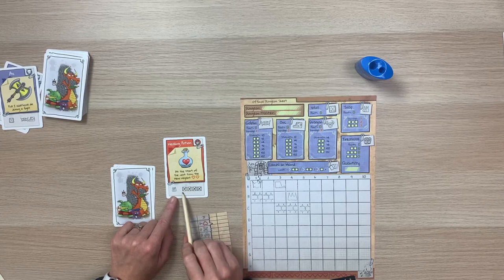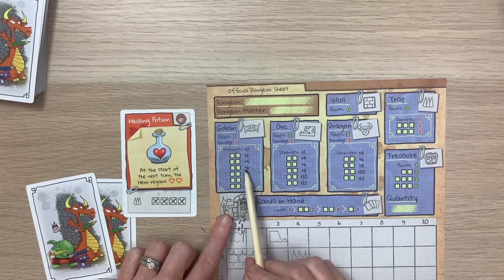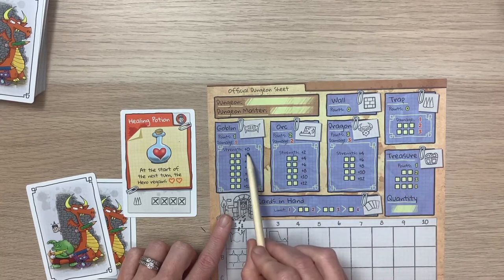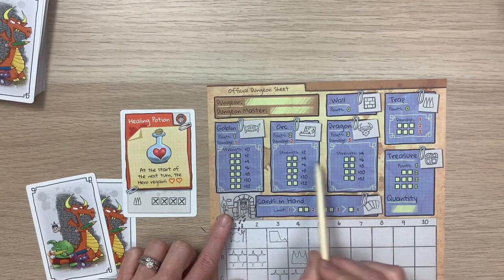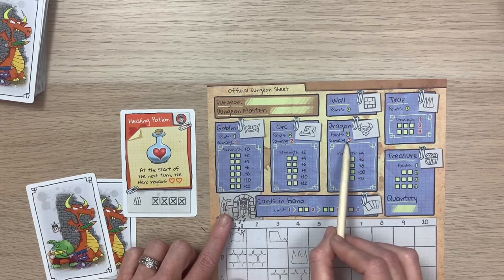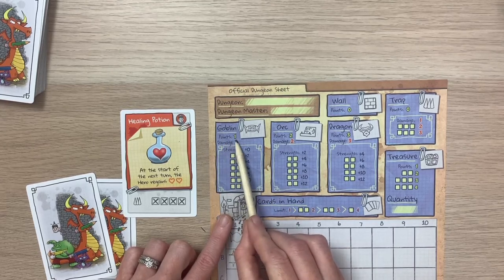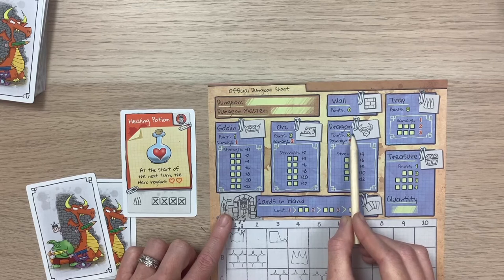Improvements are icons you place at the top section of your dungeon sheet. You can improve your monsters: goblins start at 0 strength, orcs at 2, and dragons at 4. Each also deals different damage to heroes — goblins deal 1 damage, orcs 2, and dragons 3. Monsters are also worth different points at end of game if still standing: goblins 1 point, orcs 2, and dragons 3. So every dragon that hasn't fled gives you three points at game end.